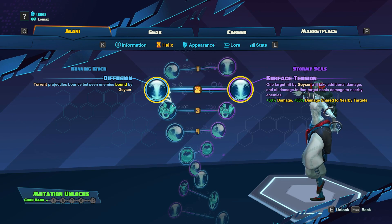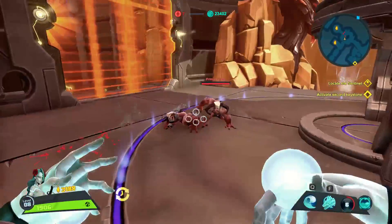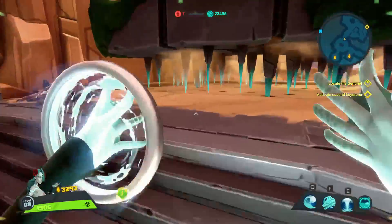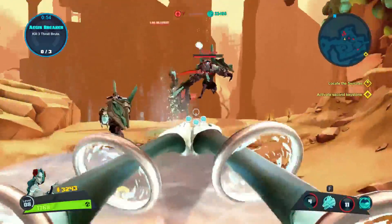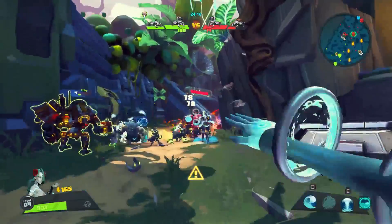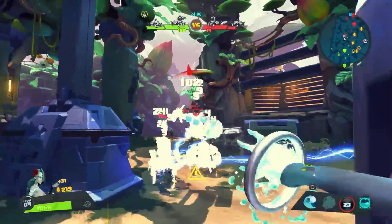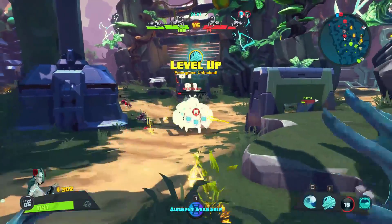At level 2, we'll get two buffs to Geyser to choose from: Diffusion and Surface Tension. Diffusion is going to cause Torrent projectiles to bounce between enemies bound by Geyser. If you are able to bind a lot of enemies with Geyser, this can be a really nice skill — you can double your damage even if you only hit two enemies. If you can't lock down multiple enemies, this skill will pretty much be useless. Surface Tension is going to cause one target hit by Geyser to take additional damage for a short time, and a percentage of the damage that target receives will also be taken by nearby enemies. This is a great team ability as it will amplify any damage your allies do as well, and it's a much better choice as you're going to be able to get bonus damage from more sources than just your auto attack.